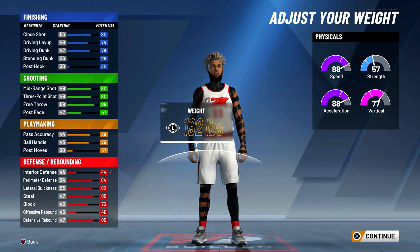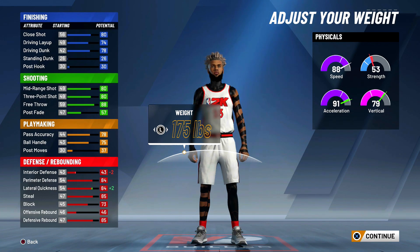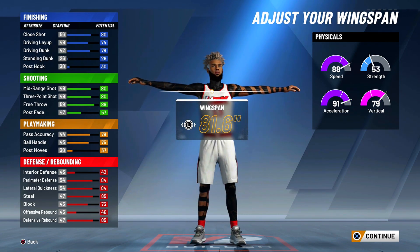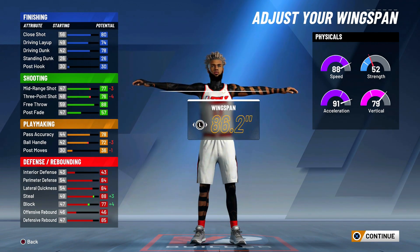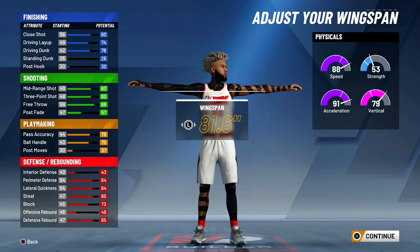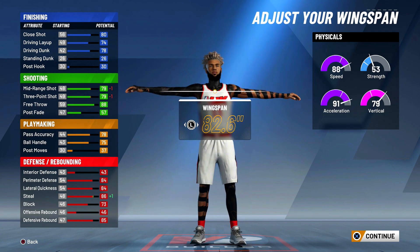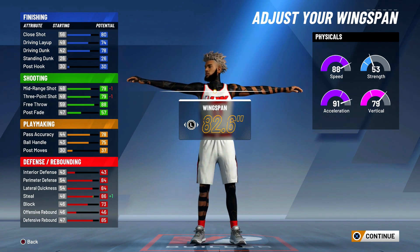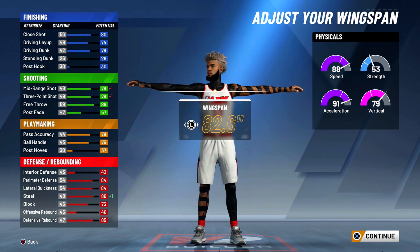For weight, we're a point guard so minimize it down to 175 pounds — you get plus two lateral quickness and plus three acceleration, which is great. For wingspan, I don't want minimum arms since we're a lockdown build, but I also want good playmaking and shooting. Go one tick up from the middle: 82.6 inches. We lose one three-point and one mid-range, but we gain one steal back. Having a longer wingspan is way more beneficial than losing that one attribute, and you can still shoot very well with 16 shooting badges and hall of fame shooting.